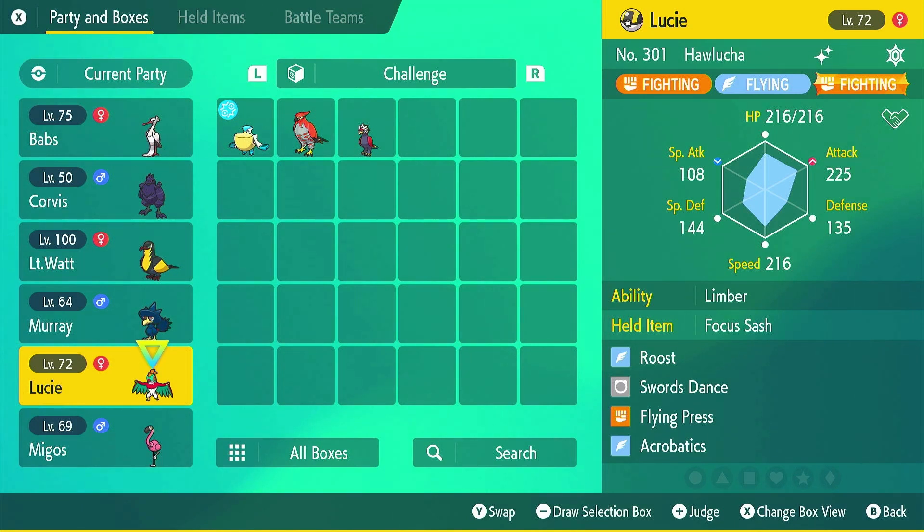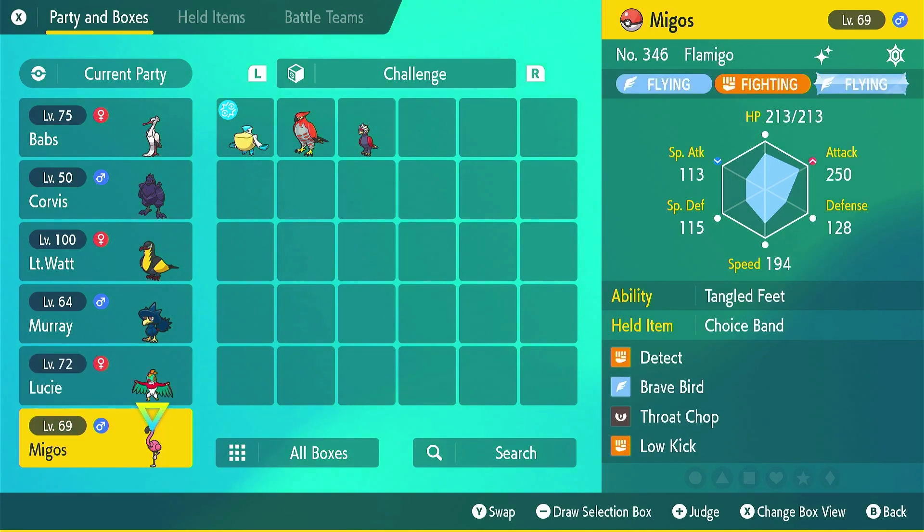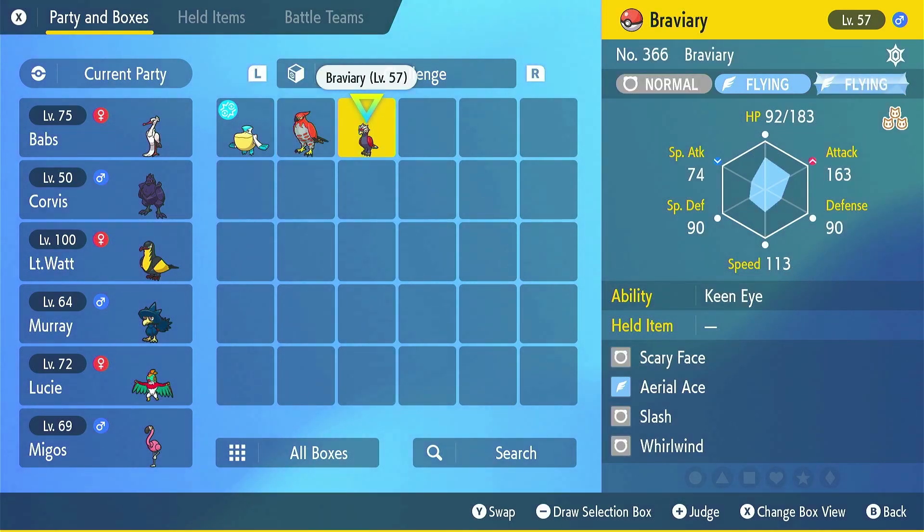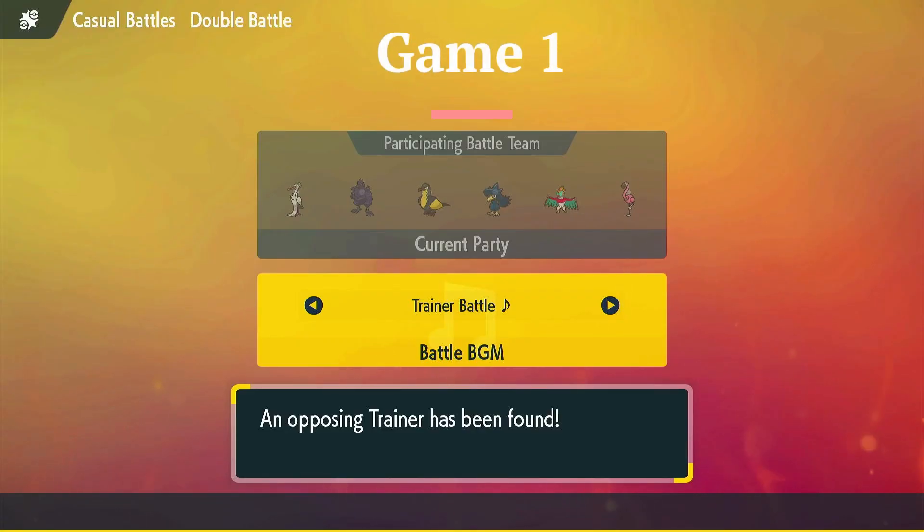Finally, to round out the team, we're going for a Flamigo named Migos. I've gone for Choice Band, which is potentially slightly questionable given that I want to run Detect on it, but I thought we're going to bring it in as a sweeper. We're going to see two other options we could run — Talonflame with the ability to set Tailwind, Acrobatics and good fire damage, plus Flame Charge to boost speed. Braviary is fairly straight moves — not what I'd be running, but that's the team. Let's get into the gameplay.